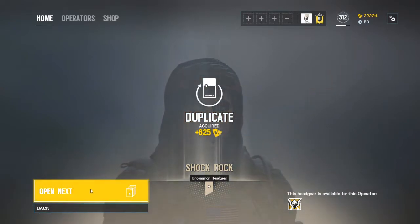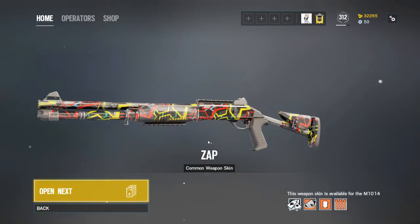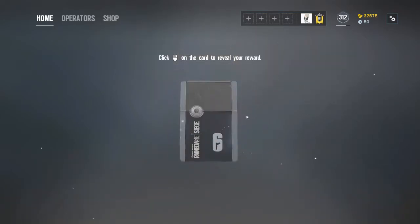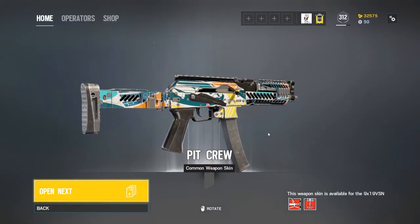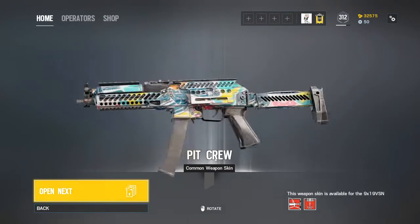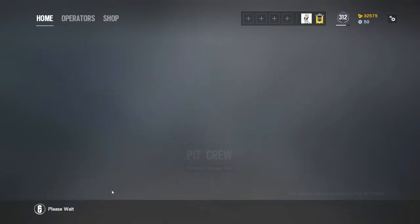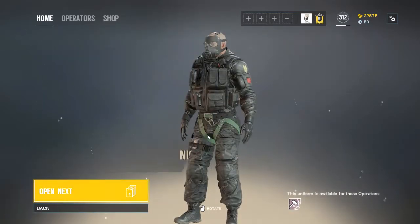Another duplicate. Another duplicate — what the hell is this? Okay, this looks like ice. It looks good though. Common weapon skins aren't that bad actually. My problem with the alpha packs is the legendary skins look so awful.